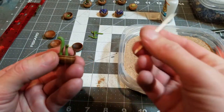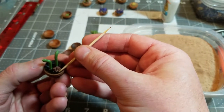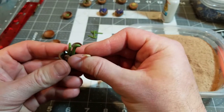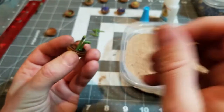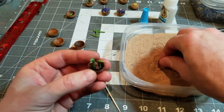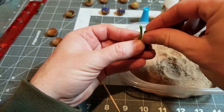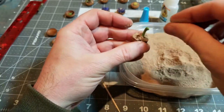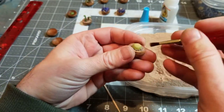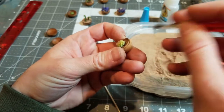Even though super glue doesn't have a long working time, it does have a working time — I think about five minutes to actually cure — so you can push things around a little bit with a toothpick and get it where you need it before it completely cures and dries. After the super glue has dried, just use a brush to brush off the excess, and you can see the kind of soil texture left.